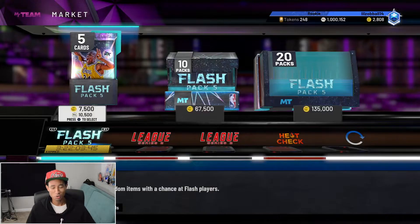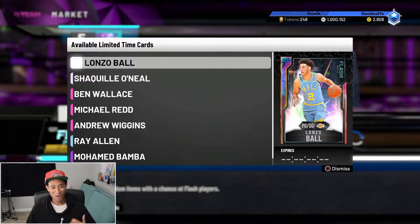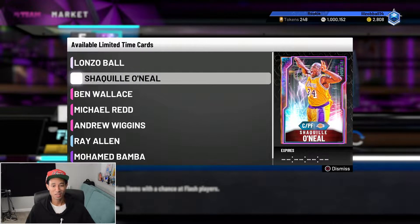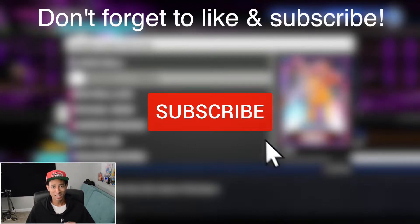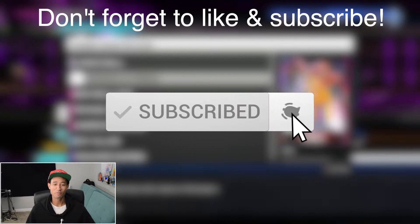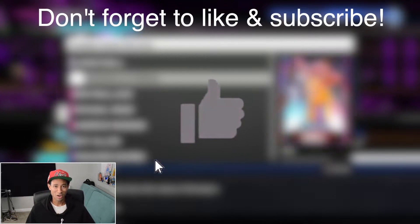So we are back on NBA 2K20 MyTeam. As you guys know, 2K just released these new flash packs. Honestly, I don't know what 2K is thinking. We got some more glitched cards, including this glitched Galaxy Opal Shaquille O'Neal. This Galaxy Opal Shaq has a 93 three-pointer and Hall of Fame range extender — basically a game-breaking card.